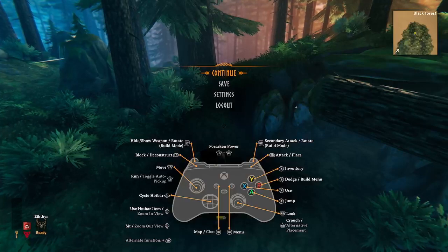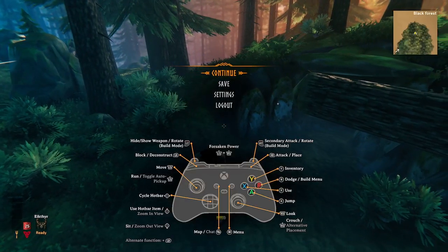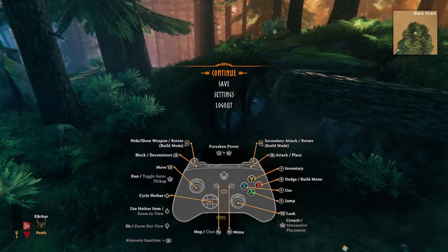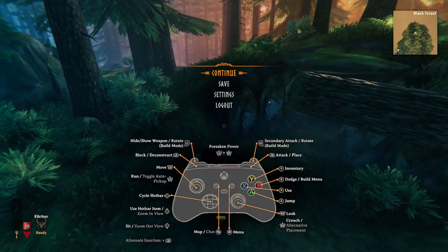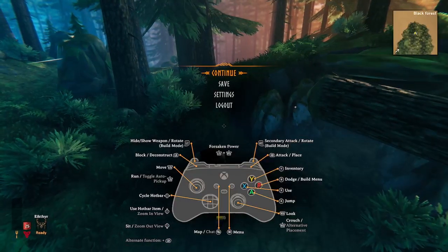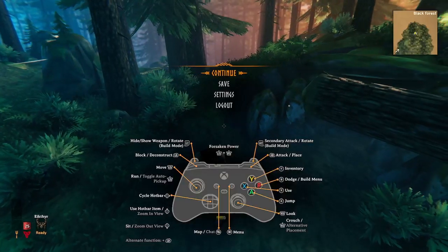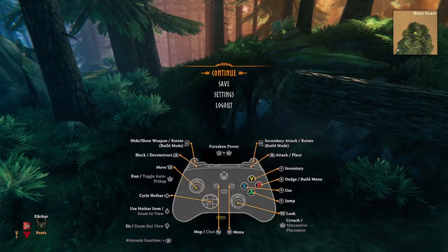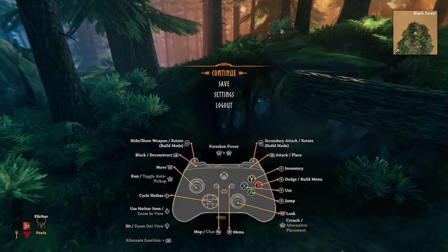I also found out about a new weapon I can get — a hammer, like an antler hammer. It's a blunt weapon and it's pretty easy to make. I don't know the exact crafting recipe, but I know you need deer heads, this special wood called core wood, and then I think just some type of normal resource like flint or something.